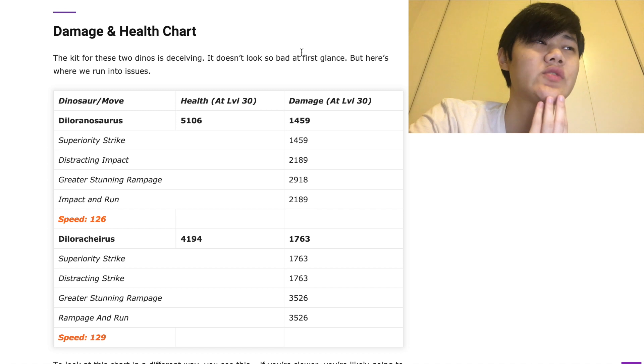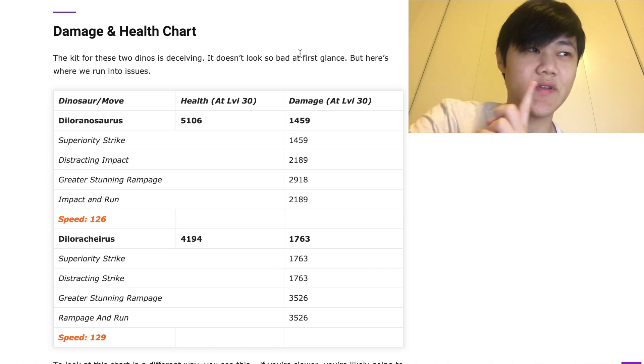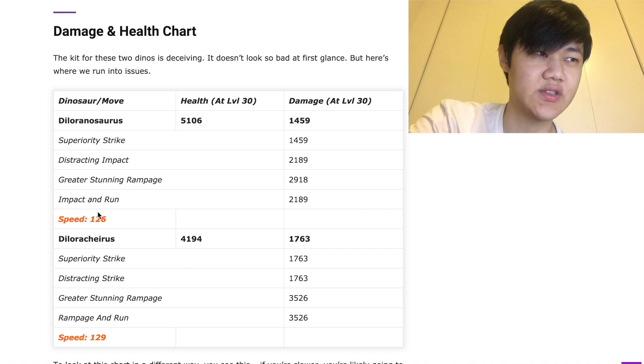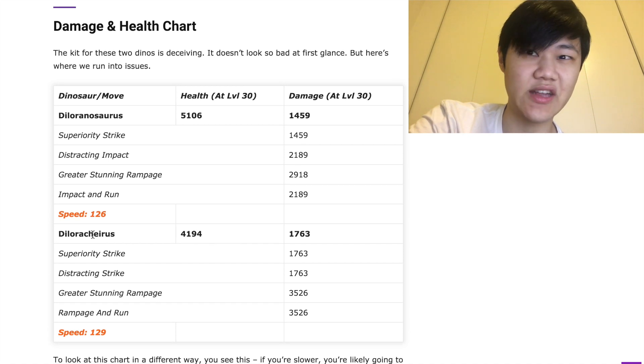Assuming Diloranosaurus comes out first, this strategy only works if Diloranosaurus or Dilorakyrus, whoever comes out first, does not use Rampage and Run on turn 2. That's a 1 in 4 chance to use that move, assuming they don't have it planned to just use Rampage and Run or Impact and Run on turn 2.